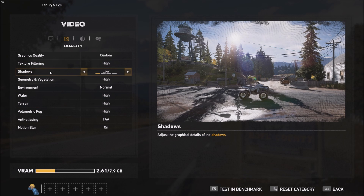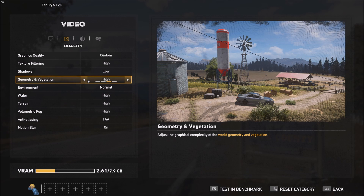Shadow is very important. This game is very hungry for CPU resources. If you put shadows at low you will gain 2 to 3 FPS for each bracket, so setting shadow to low will give you a nice chunk of FPS. Geometry and vegetation will also give you a pretty nice gain, but the problem is your image quality will decrease a lot.